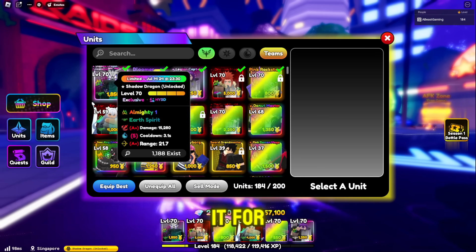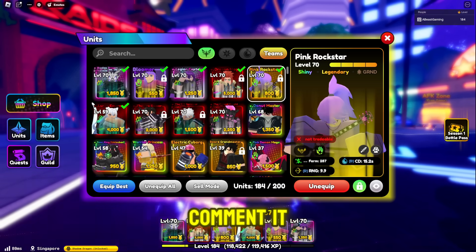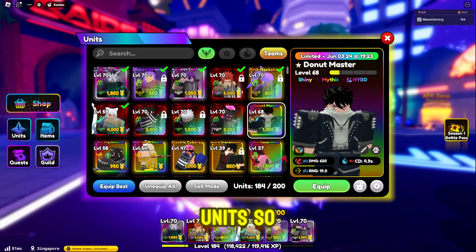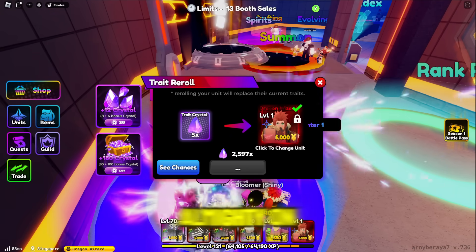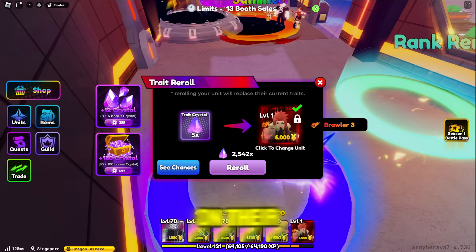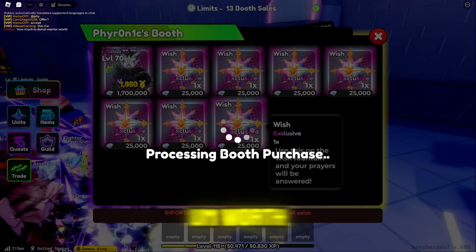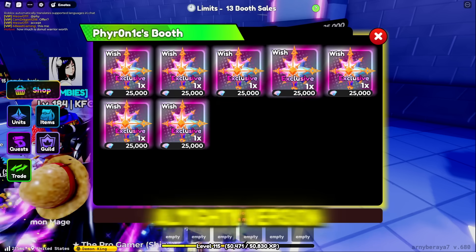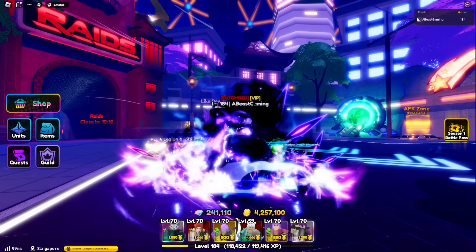That's pretty much it for this video. If you think there's a better way to get almighty, feel free to comment it below. I honestly think trading is the best way to get almighty on your units. There are a lot of people forcing themselves to reroll almighty, but it's just not realistic — it's too expensive and not worth it. It's much better to save your gems and buy the almighty version of the unit you want instead of rerolling. Peace out.